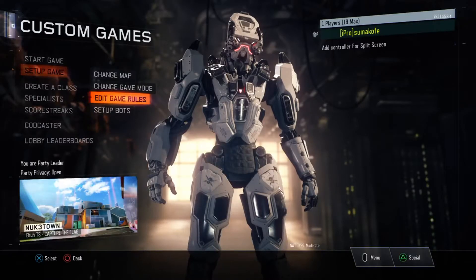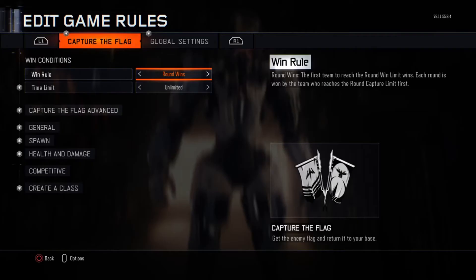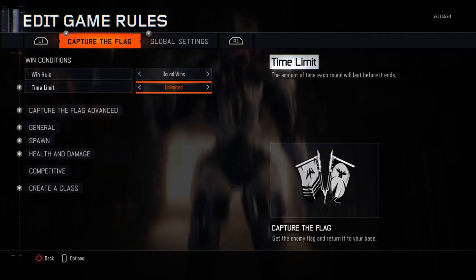You don't need to worry about making any classes. What you want to do is Capture the Flag, game mode. You're gonna put the win rule to Round Wins and the time limit to Unlimited.